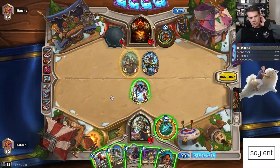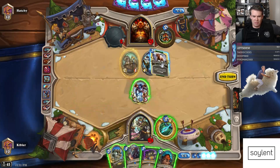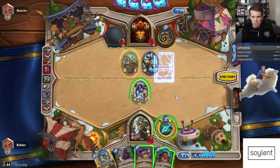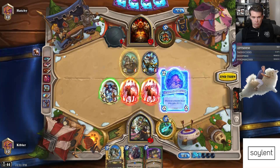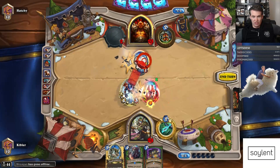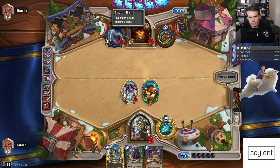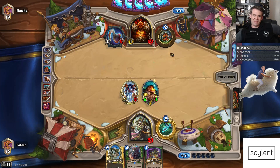Let's Tundra Rhino. Do we Tundra Rhino? Actually we can Unleash. I can Unleash Hyena — Unleash Hyena has got to be better. He even killed this. I guess he can do something here, but then he's just still so far behind. Like I have a board, he has nothing. This is just not how Pirate Warrior is gonna win.